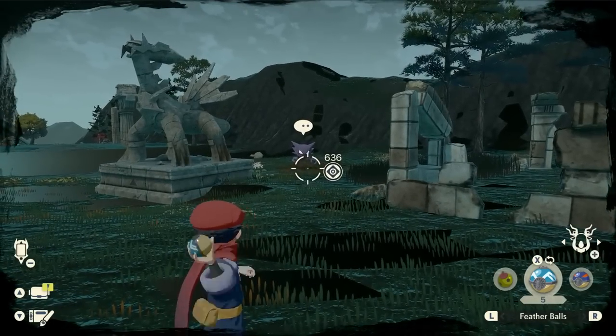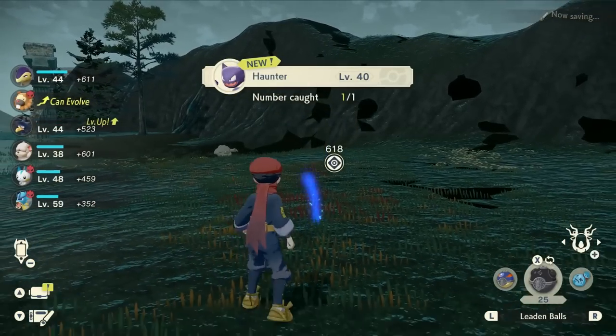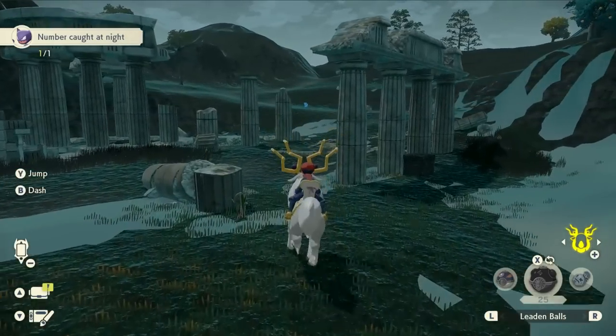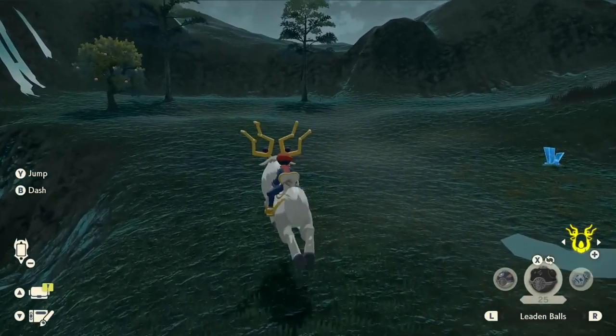Maybe I can hit it with this Feather Ball — caught a level 40 Haunter! A nice little trick is to throw the Feather Ball from far away and then move up to where it is. If it pops out, hit it with a Leaden Ball and you have a higher chance of catching it too. Just a little bit of a trick.